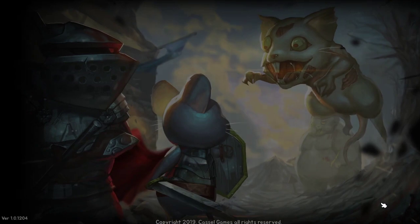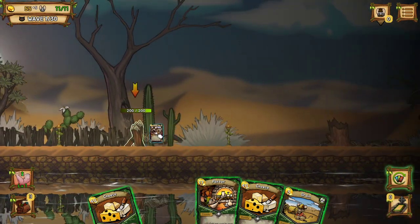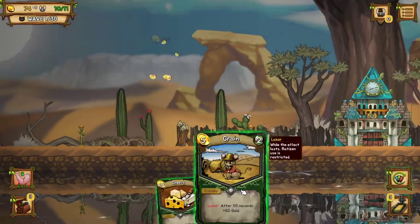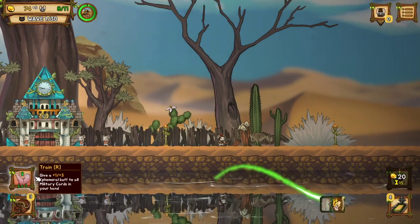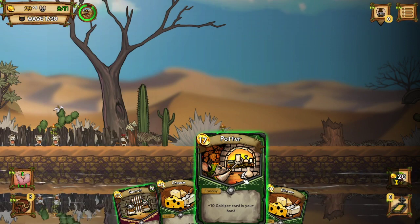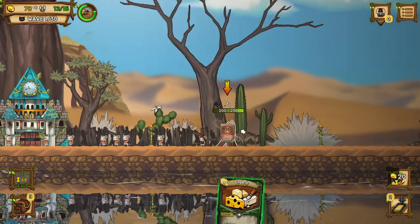Here you can actually pick your hero. The one I picked is the military-minded hero, which is actually probably the easiest. You have four to choose from, and there's like four different types of cards. There's two that will be coming out later because this is still in early access. Your green cards on screen are the economy cards. Then you have red cards, which are your military cards — your troops that fight the oncoming waves.